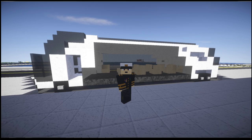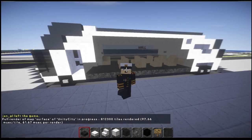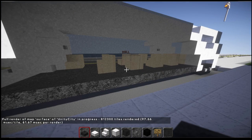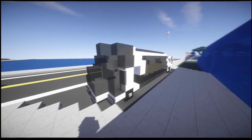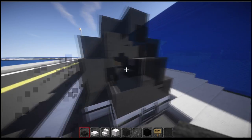Hi guys and welcome back to another Minecraft tutorial. Today we've got something a little bit different: a futuristic bus design. It's my first one. I'm going to try out a couple of these and tutorial them as I get them. It's almost like a bubble bus — quite interesting. I'm still not sure about these bits; I think I'm actually going to take them off but I'll show you where to put them anyway.